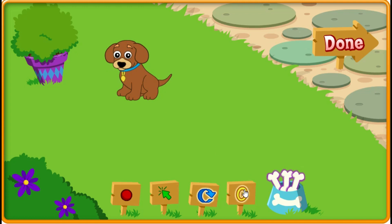Jump! Let's teach Ferrito to jump through a hoop. Click the hoop and put it anywhere in the yard. Jump, Ferrito.